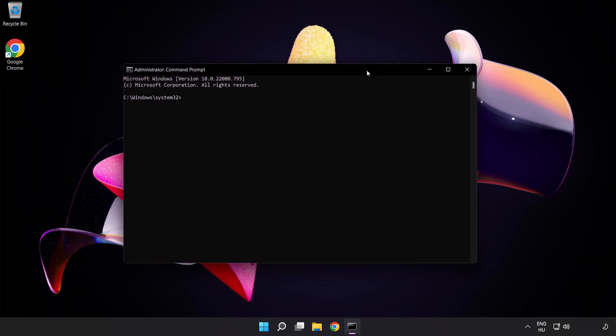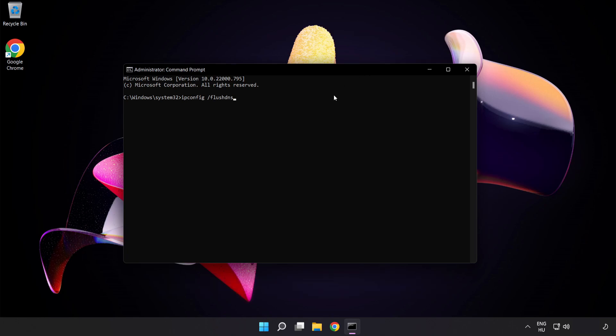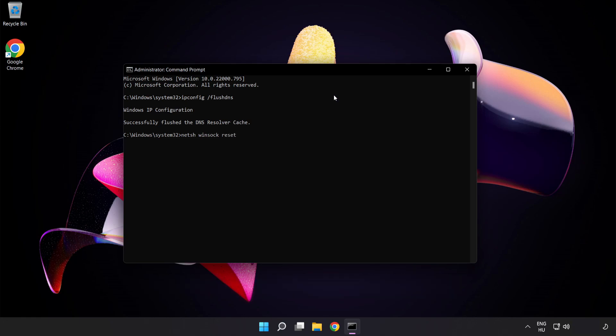Type the following commands one by one: 'ipconfig /flushdns', then 'netsh winsock reset'. Once done, type 'exit'.